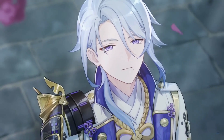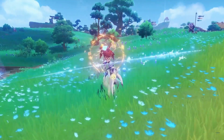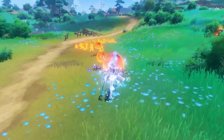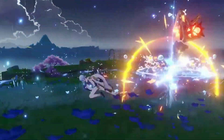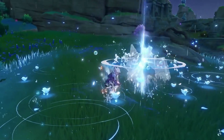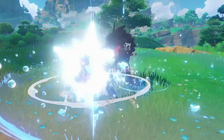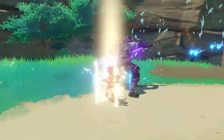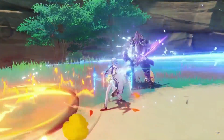Next, we have Kamisato Ayato. He's another DPS unit whose damage largely stems from his normal attacks, so this type of artifact set is bound to work wonderfully on him. His elemental burst offers plenty of opportunities to hit enemies and also boosts Ayato's normal attack damage. Ayato's elemental skill can deal rapid damage to keep stacks up. However, it is vital to mention that you cannot do charged or plunging attacks for a short while after activating this ability, which could prevent you from getting some stacks.